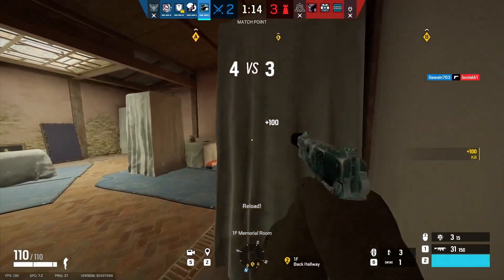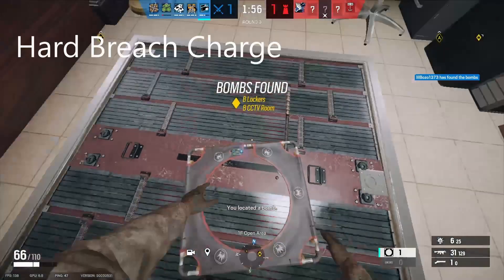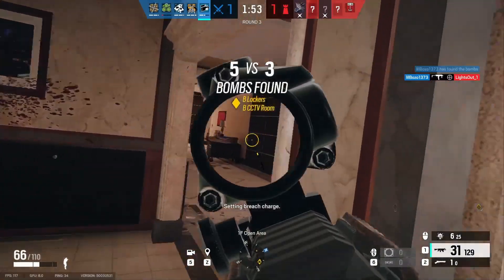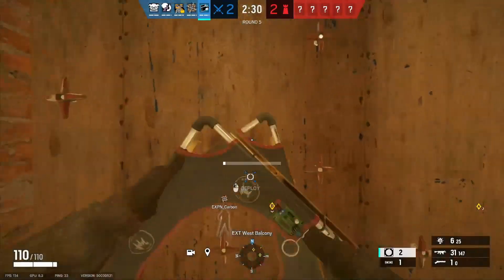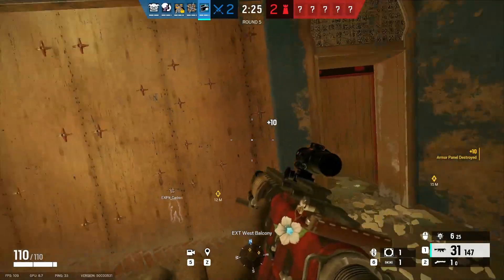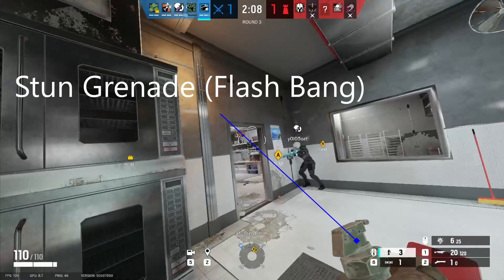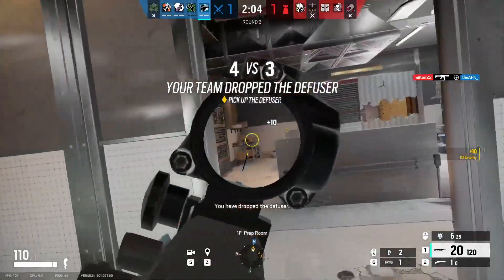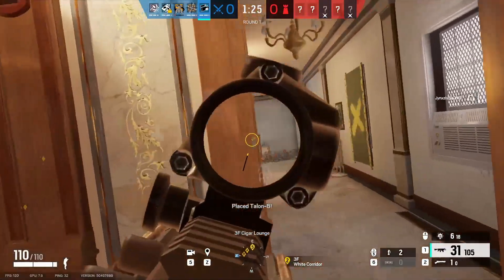In terms of secondary gadgets, Buck gets access to 3 stun grenades or 2 hard-breach charges. I personally opt for the hard-breach charges, because when playing above site, it's likely that the hatch is reinforced, so being able to open it and drop down can be incredibly useful. Furthermore, any exterior walls I want to get through can also be reinforced, and hard-breach charges allow me to pass through them still. Stun grenades can be useful as they can burn grenade-catching gadgets, flush enemies out of position, or just flash them for easier kills. I think hard-breach charges suit Buck's kit and playstyle more than flashbangs, but it is up to you.